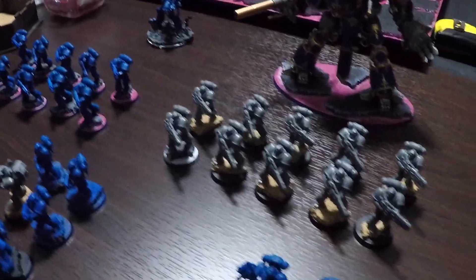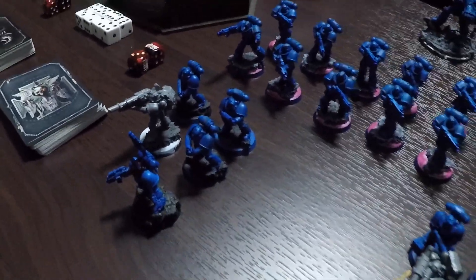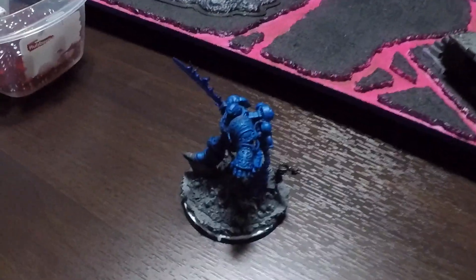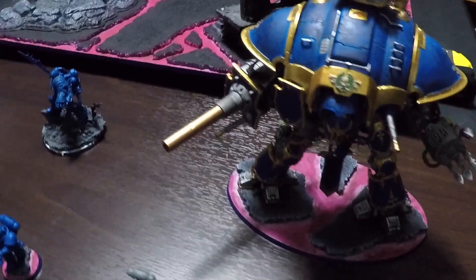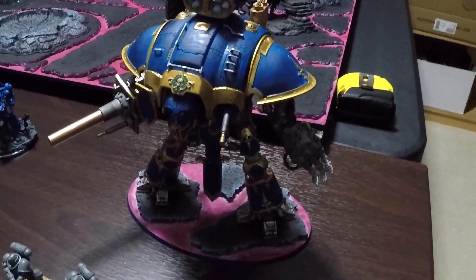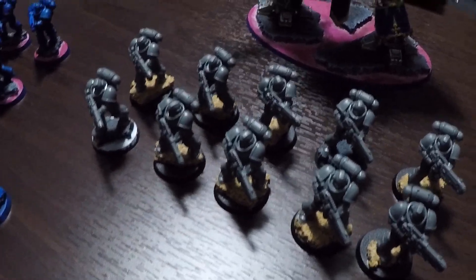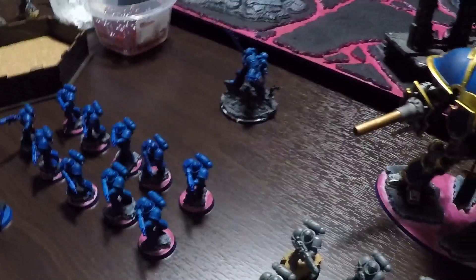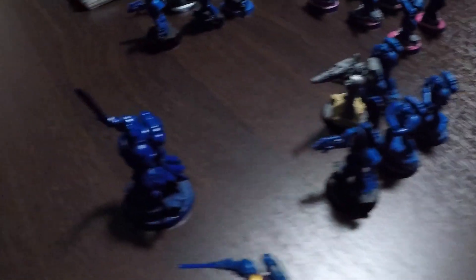The strategy for this army will be to have the three tactical squads sit back and hold objectives while also picking apart heavier targets. Guilliman, the intercessors, and the knight titan will stick together while moving up the board so that Guilliman's aura of abilities can affect both the intercessors and the knight titan, since Guilliman does have an ability that can affect Imperium models and not just Ultramarines.